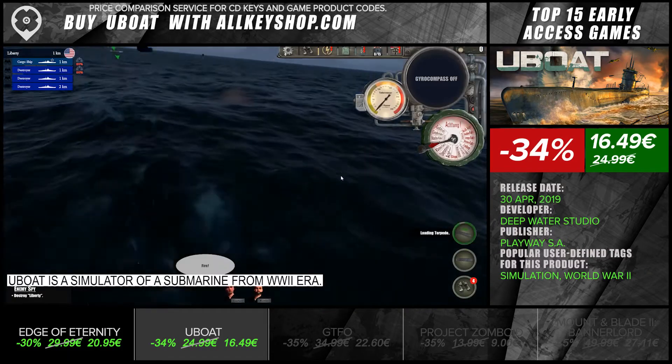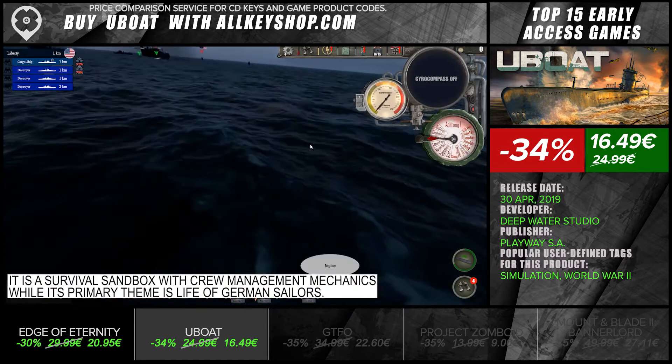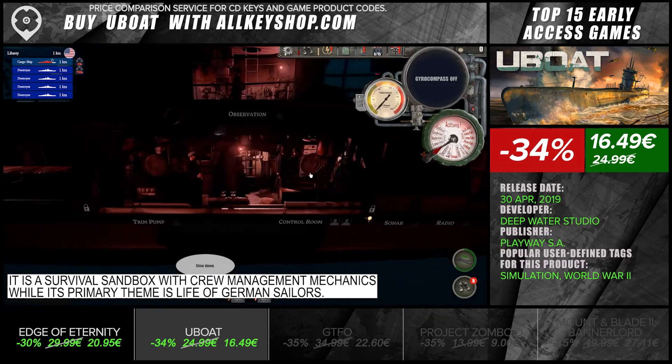U-Boat is a simulator of a submarine from the World War II era. It is a survival sandbox with crew management mechanics, while its primary theme is the life of German sailors.